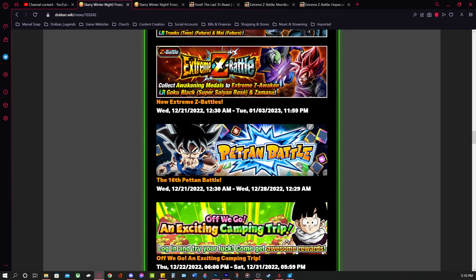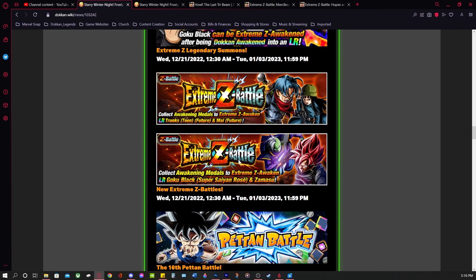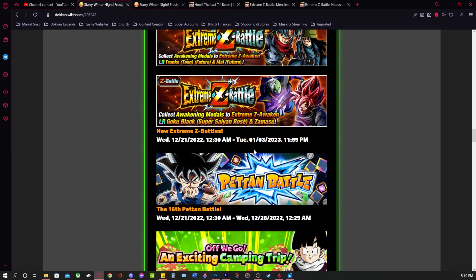Potentially. Keep in mind — and I say this every single video I make about Dragonstones — this is a potential amount. There may be some events that I'm missing, and there may be some events that you cannot do at this time because you don't have the correct units or the correct team, such as the Extreme Z Battles. You may not have the teams to finish these Extreme Z Battles. So these are potential free-to-play stones up for grabs — 101 total so far.